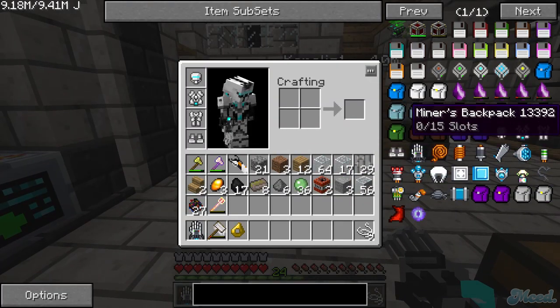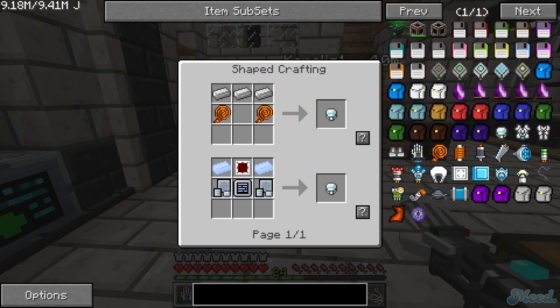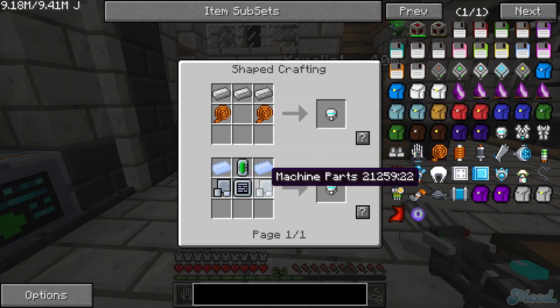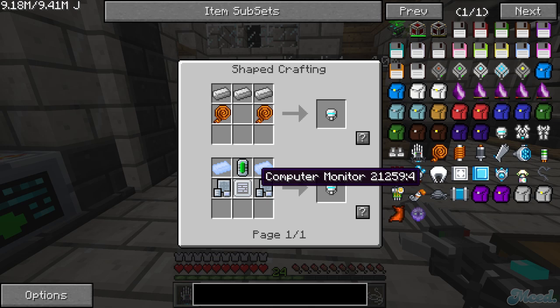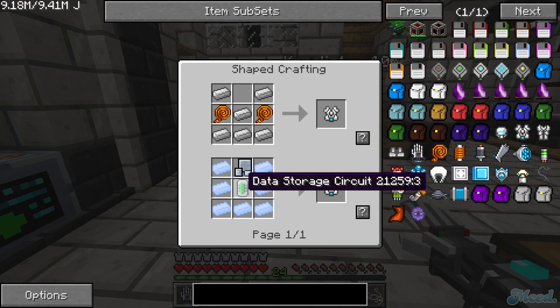The armor is easy to make — just iron and some wiring. This is baby stuff. Look at the hard recipe right below it — look at what you normally have to do if you don't have the easy mode. Machine parts and computer monitors... we don't want to mess with that.